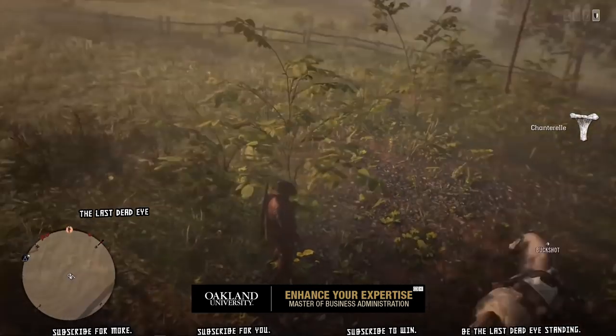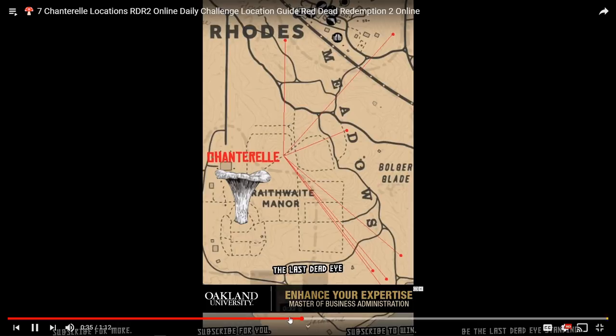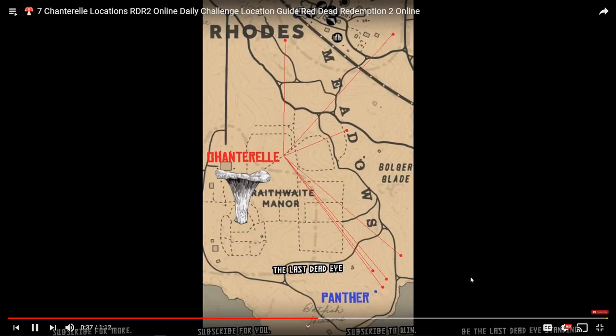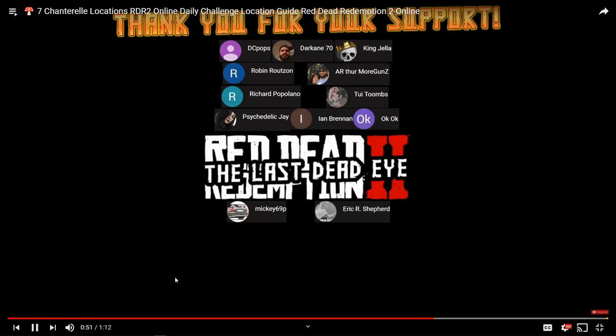You can see on the map that two of the locations are a stone's throw from roads, and one of them is actually inside the city boundaries. Then you go a little further south to find one halfway between the roads and the Panther, and then further down by the Panther there are four more. I'm probably going to head down to the Panther and see if I can make a couple dollars when I go pick these. Hope this helps you out.